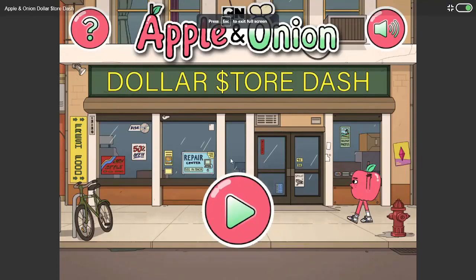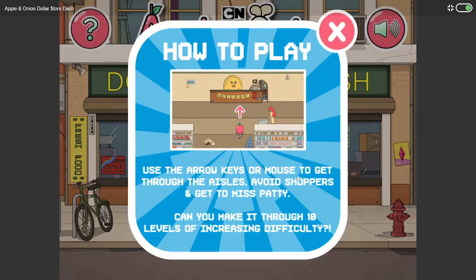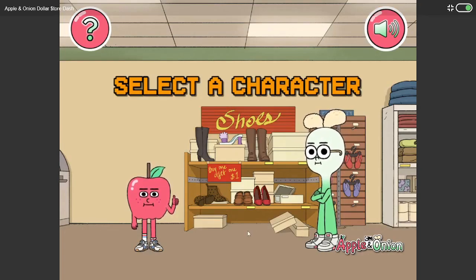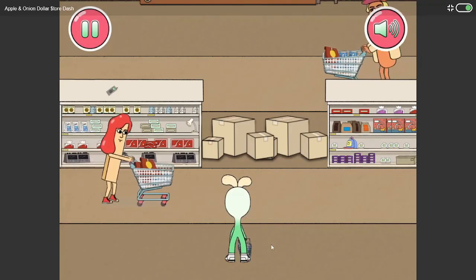Hello everybody, welcome back! Today's gaming adventure is Apple and Onion Dollar Store Dash. I was really curious about this game, so let's see what it's all about. How to play: use the arrow keys or mouse to get through the aisles, avoid shoppers, and get to Miss Patty. Can you make it through ten levels of increasing difficulty? Sure, let's try! I'm going to go with Onion.